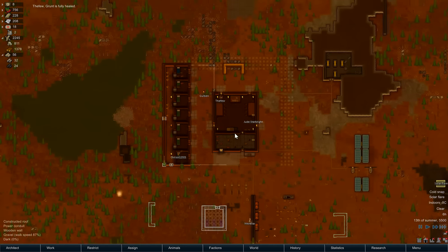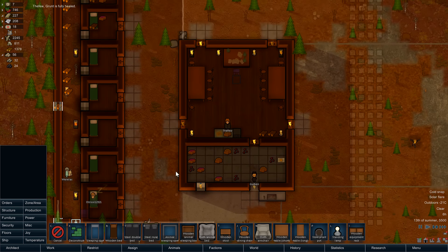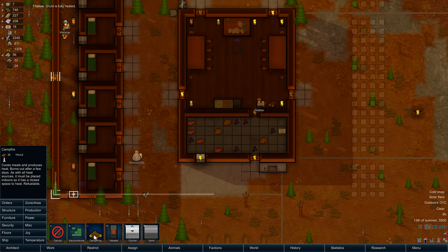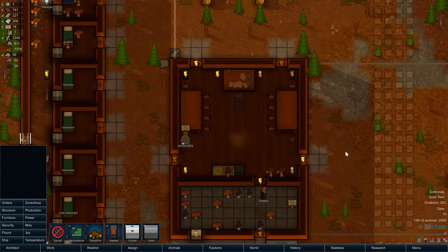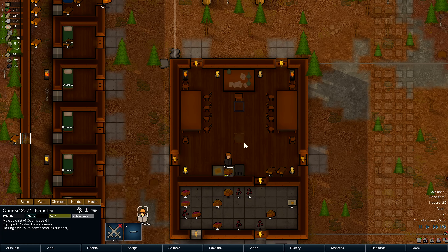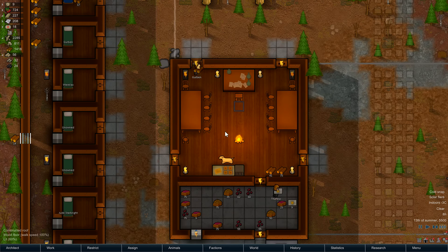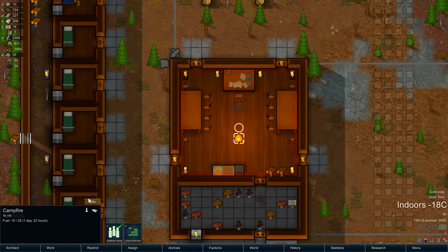Solar flare — all electric devices are shut down, including the heaters. Thanks, game. Campfire — is that a smart idea, putting it indoors? How hot is this going to get in here now? Not very. Okay.